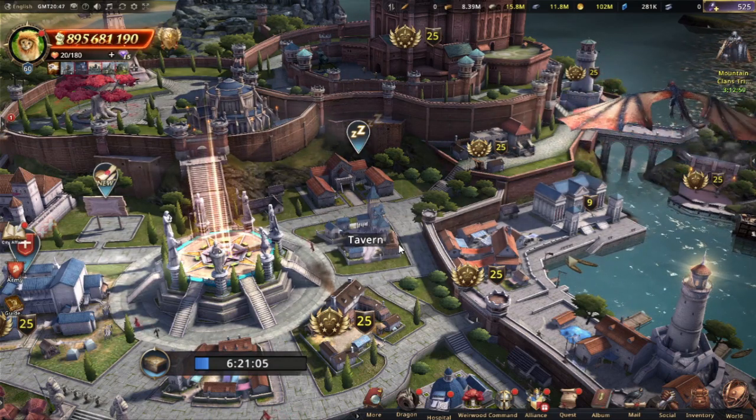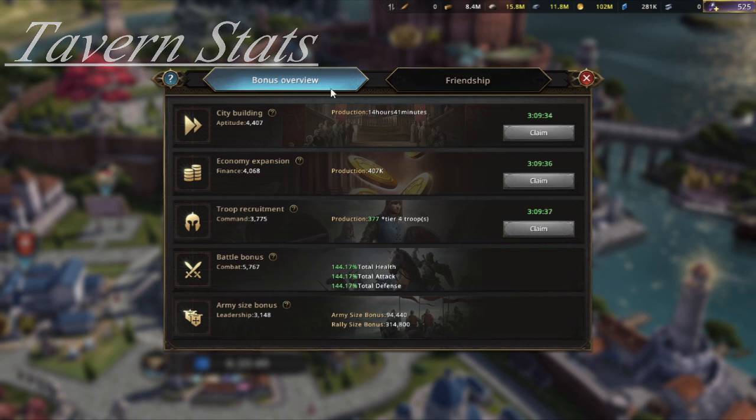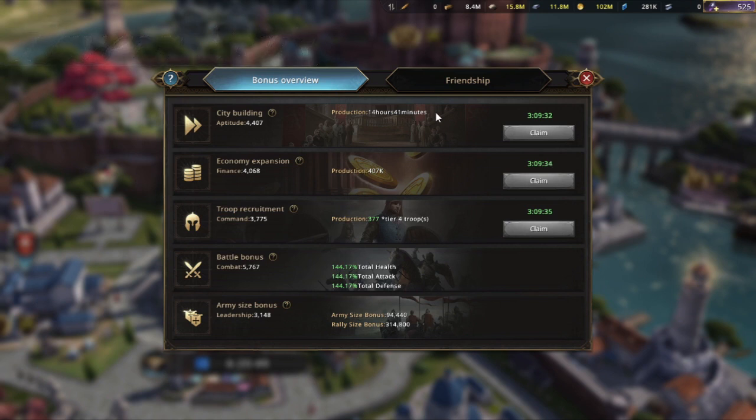I will also add a site that helps you determine things at the end of the video. The first thing you will notice once you enter the tavern is that there are two tabs you can click on: the Bonus Overview, which we are in right now, and the Friendship one. In the Bonus Overview you can see your current stats from all your friendship upgrades on your commanders.